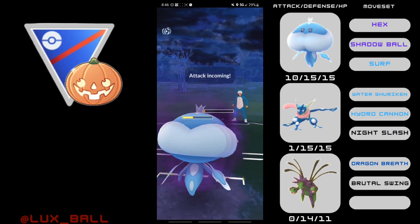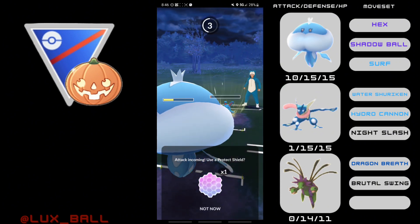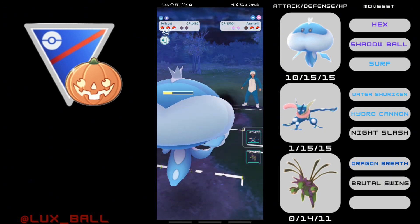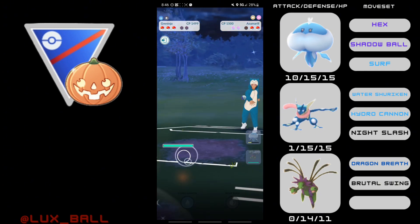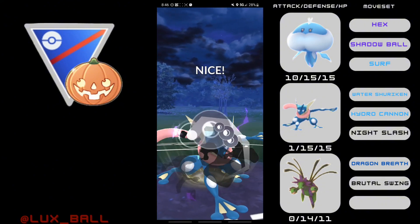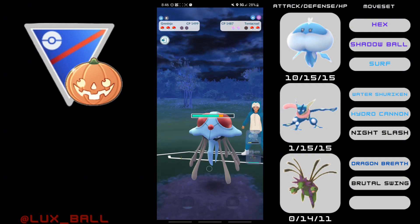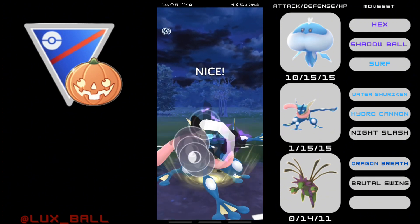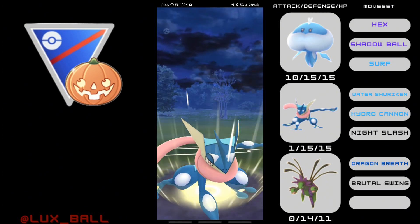After shielding the next Play Rough, I make a misplay where I thought this was a third Play Rough, but it was only 5 bubbles, so it meant it was an Ice Beam. Now I want to switch out to see if they have another Fairy lurking in the back, and they actually had Carbink. This is fine switching into Greninja, because I still have a Water type here. And they come in with a Tentacruel.